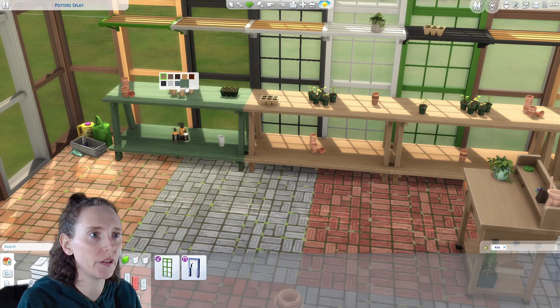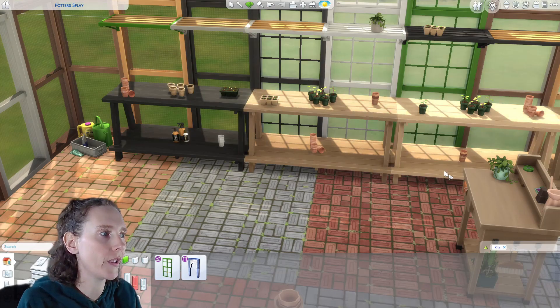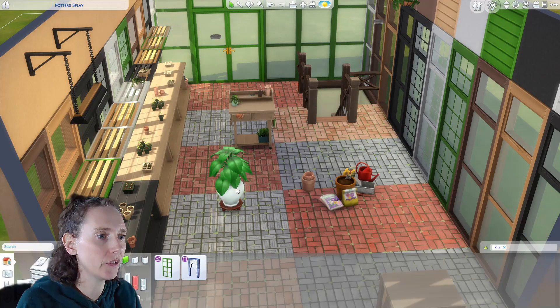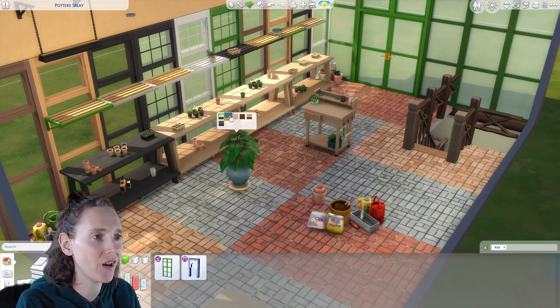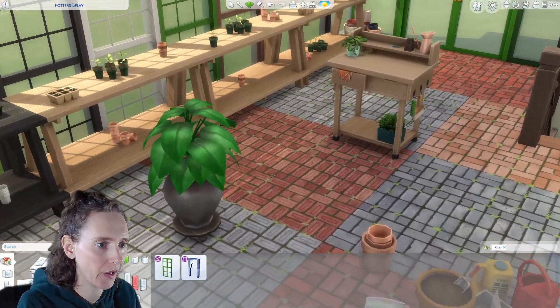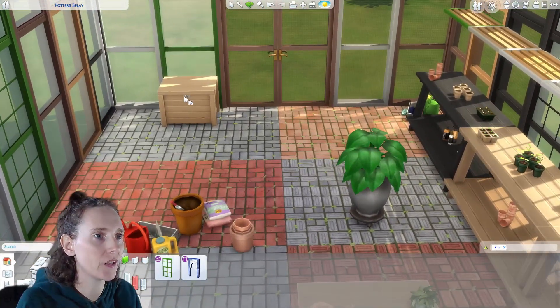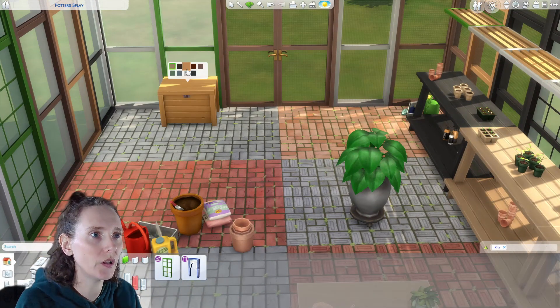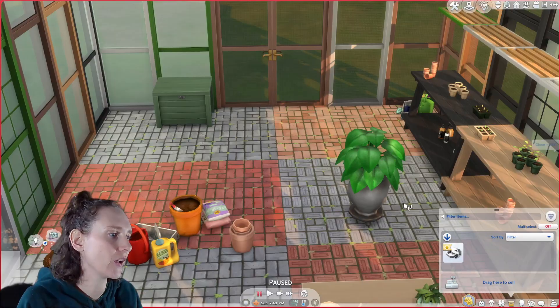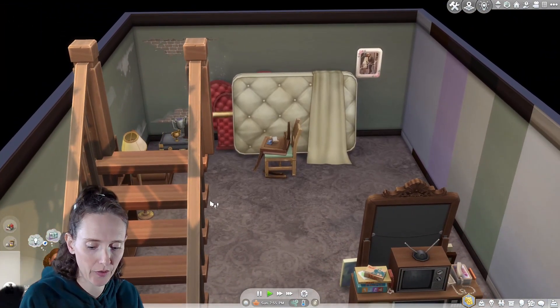I like this shelving unit - it's really nice and you could repurpose it quite a bit. There's a little plant they had in The Sims 1 as well, and there's a cute little broken pot. Then there's what I believe is a stool, and you can actually open it - it has storage!